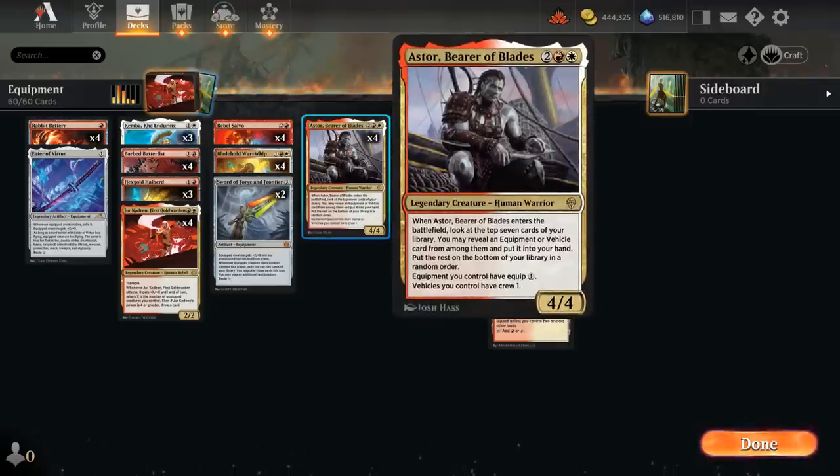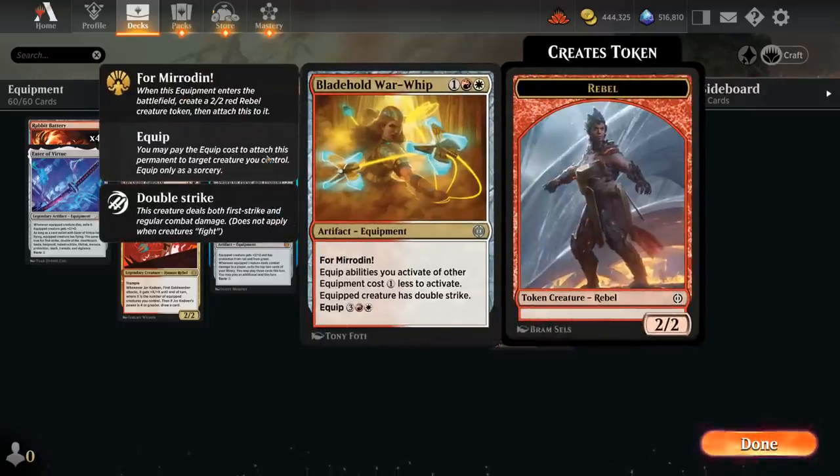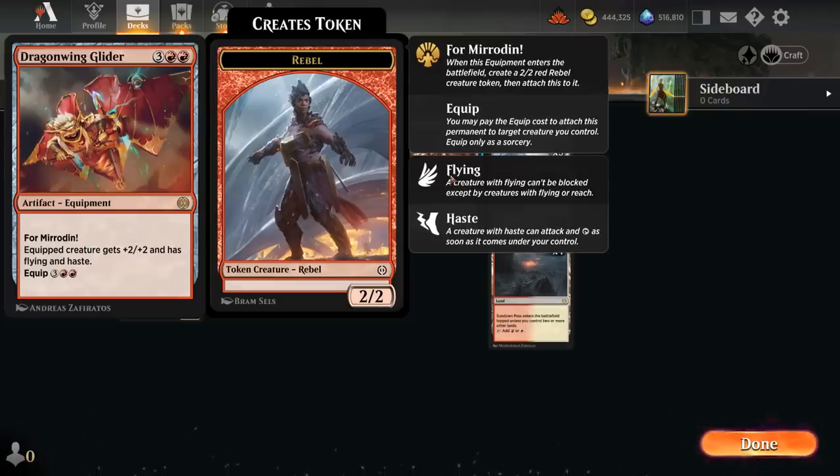To top it all off we get to play four copies of Astor — a four-mana 4/4 legendary creature that lets us look at the top seven cards to reveal an equipment and put it into our hand, providing card advantage. It also says equipment we control have equip for just one mana. Combine the one-mana equip cost from Astor and the one-mana discount from the Warwhip and all of a sudden we can equip some things for free, which is incredibly efficient.